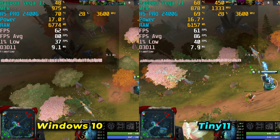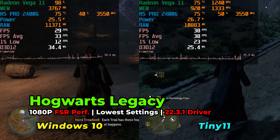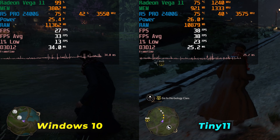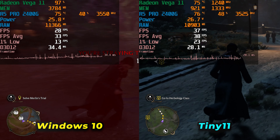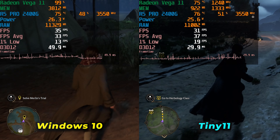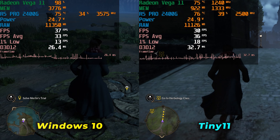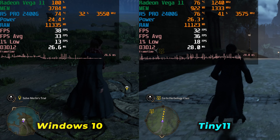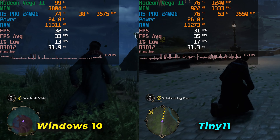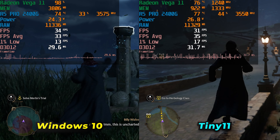The third most played game on Steam right now is Hogwarts Legacy, running on both systems with the same exact driver — one on Windows 10, the other on Tiny 11. Both are at the lowest graphics settings with FSR set to performance mode. Performance is very similar between the two; there are minor improvements in averages and 1% lows, but nothing drastic that would fundamentally change the overall experience. I would say this is pretty much a tie at best.